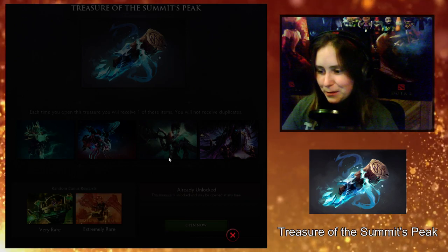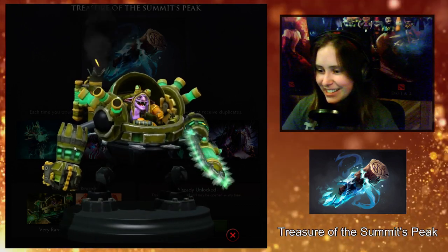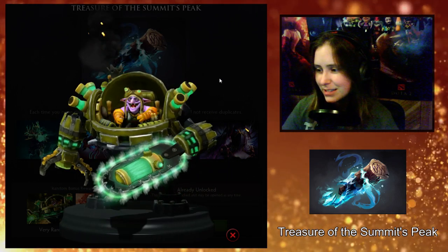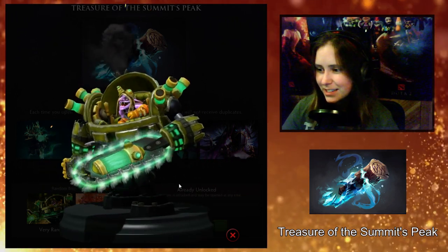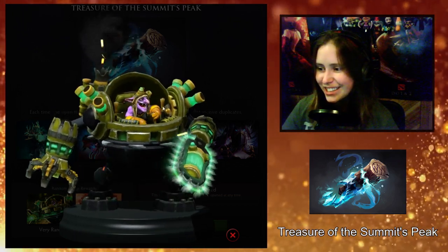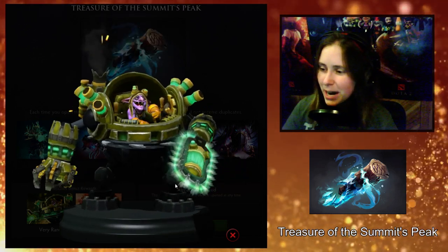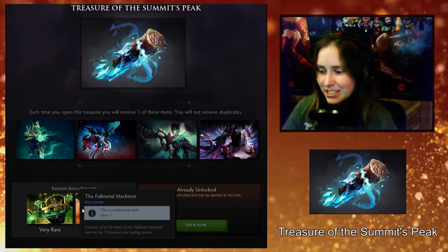Random bonus rewards: we have Very Rare, the Full Metal Machinist — not the Full Metal Alchemist, although someone should make an Alchemist set and name it that, I would so love that. This is interesting. I don't really like the color scheme — it's like yellow and green, toxic, icky — but nice to see another Timbersaw set. I like his little hat with the goggles. He looks really happy and cute in his very comfortable looking chair with all these controls around him. Maybe I'd need to see this one in game. I don't like the colors, but I think that the model looks awesome.